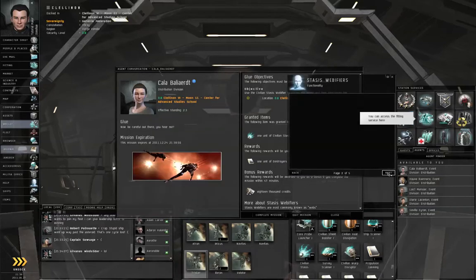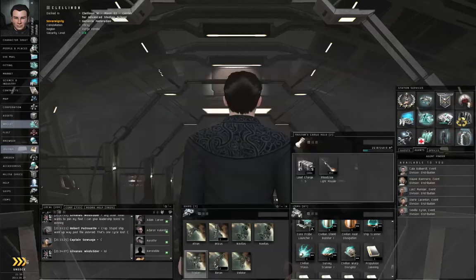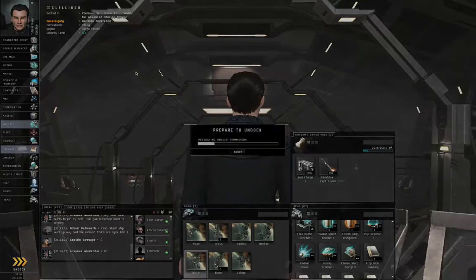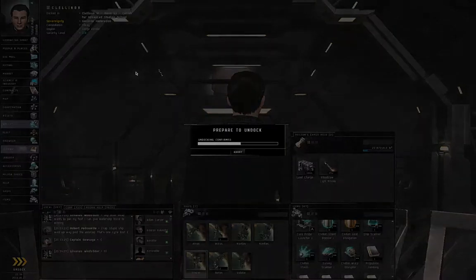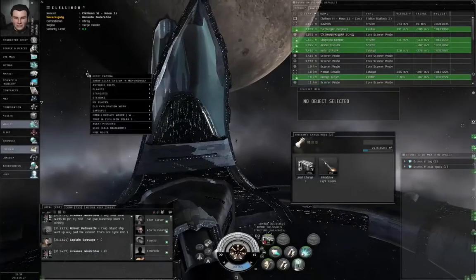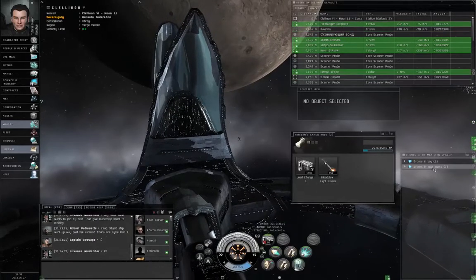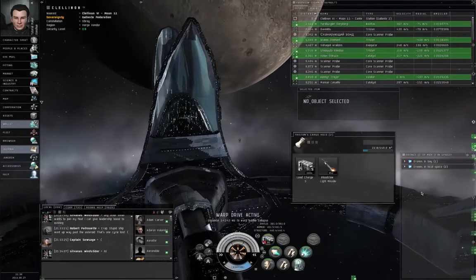I don't need the stasis web right now. I'm going to close and undock. Right-click in empty space — ancient missions, encounter, warp to location. Warp drive active.